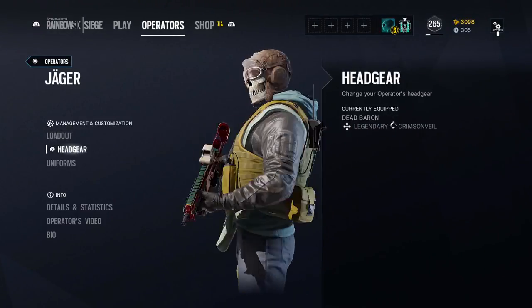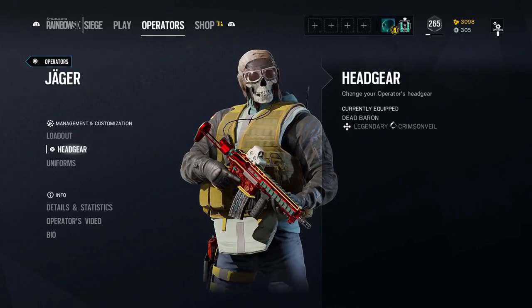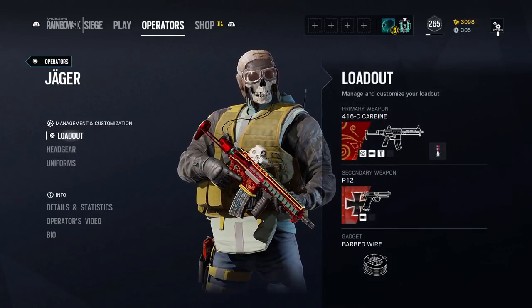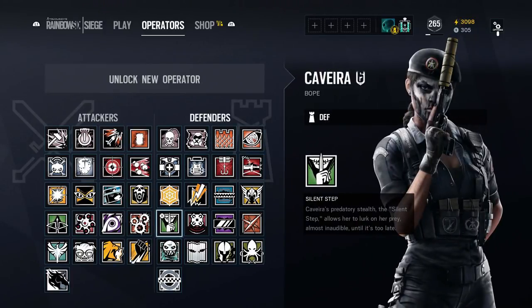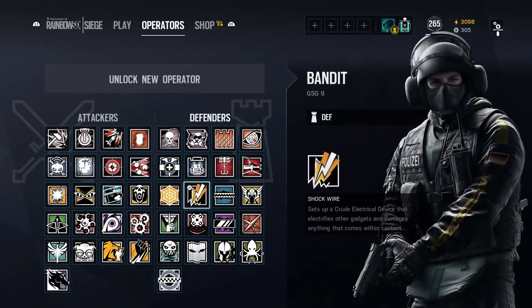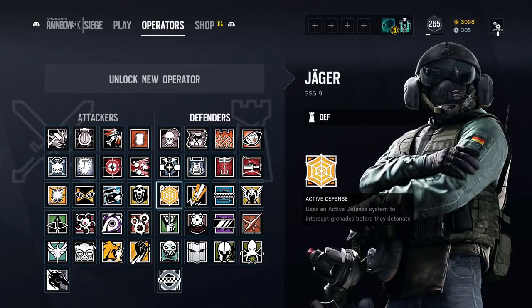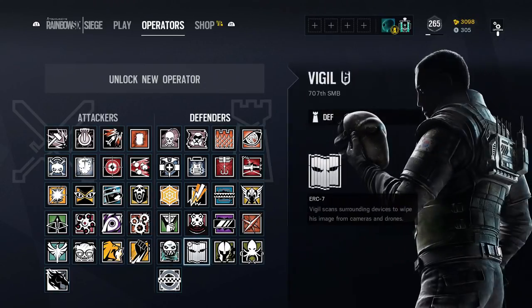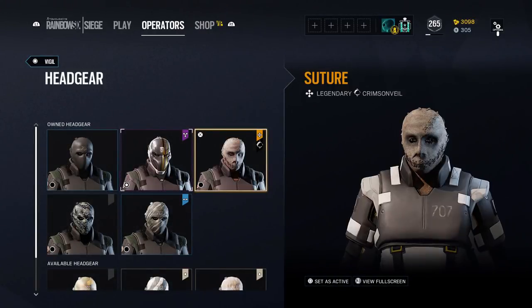Jaeger also looks absolutely incredible. These operators are amazing. If you want to get the whole bundle, I think it's around 6,000 credits, so that's around 50 bucks — at least in Swiss francs. I'm not sure about other regions.